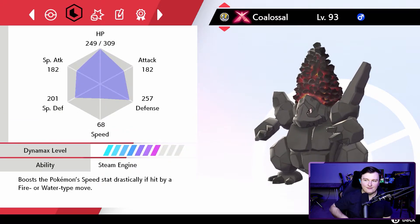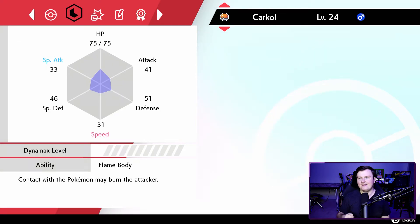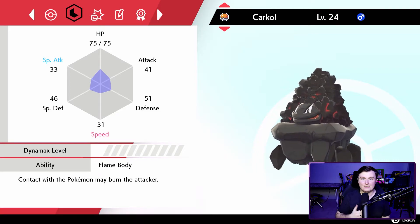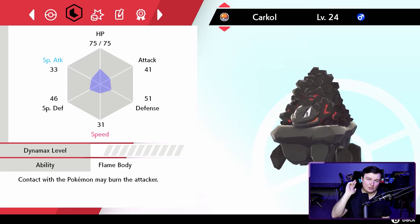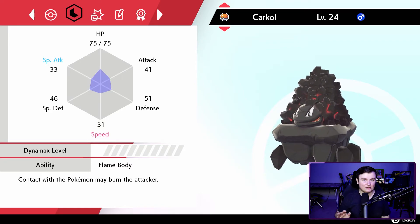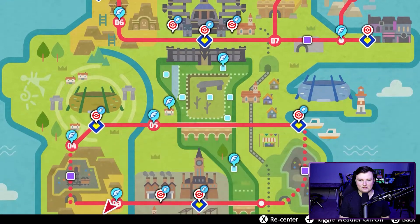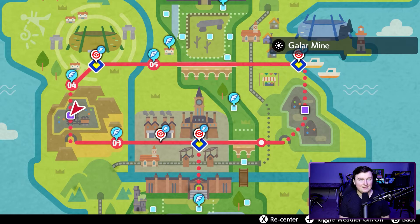To speed up hatching you want a Pokemon with either the flame body or steam engine ability in your party. I have both here — this Coalossal has steam engine and this Carkol has flame body. Having two doesn't stack, by the way. Pokemon with these abilities include Rolycoly, Carkol, Coalossal, Litwick, Lampent, and Chandelure. The easiest way to get one is to fly to Galar Mine and catch a Rolycoly.